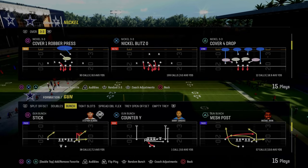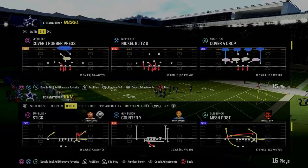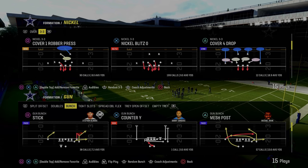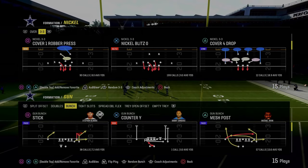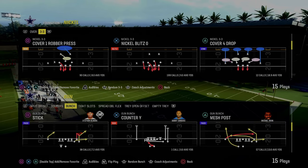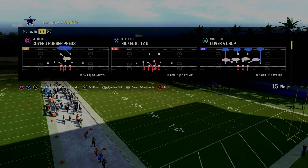This comes to us out of the West Coast Bunch. If you guys want to get my entire West Coast offensive e-book, make sure that you join the Patreon. It's only $10 to become a member, and you'll get access to all of our offensive and defensive e-books for Madden 24, as well as all updates and anything new we drop while you're a member. The link's going to be down below, but let's talk about the play Stick out of the Gun Bunch formation.